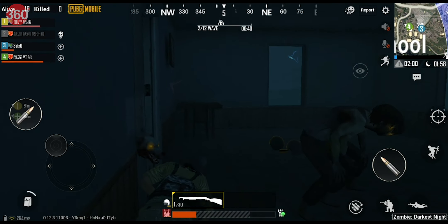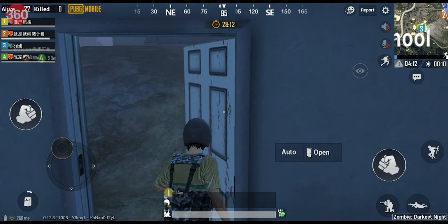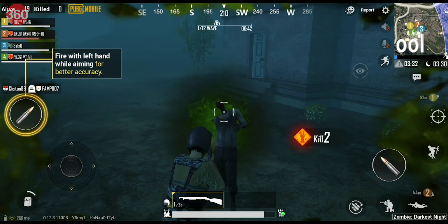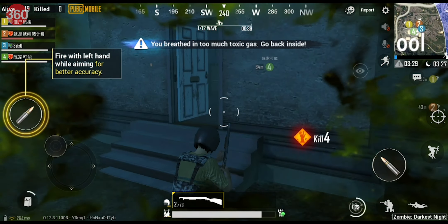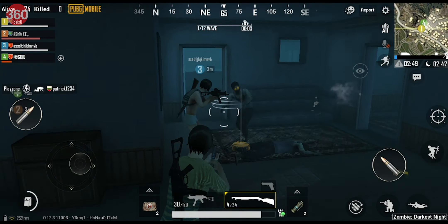It's made worse by the fact that this mode's design highlights some of the game's biggest flaws, such as the door bug, where doors just don't open as they should, regardless of your smartphone, internet connection, or ping. The door bug is a pain in regular game modes, but with the intensity of Zombie Darkest Night that has you running indoors as fast as you can, it's magnified to the point where you'd rather play any other mode but this. It's simply not fun, and quite possibly the worst way to play PUBG Mobile.